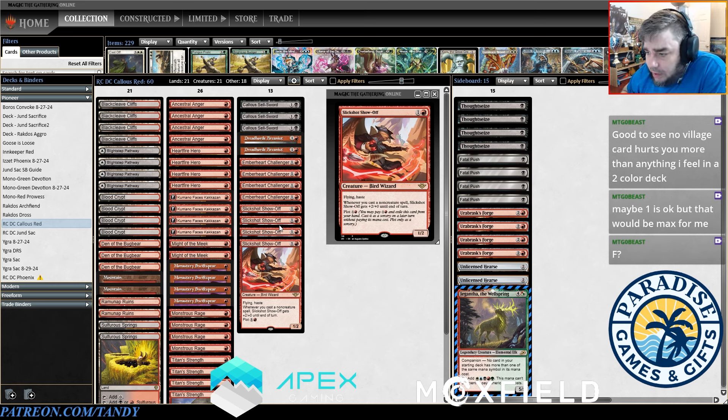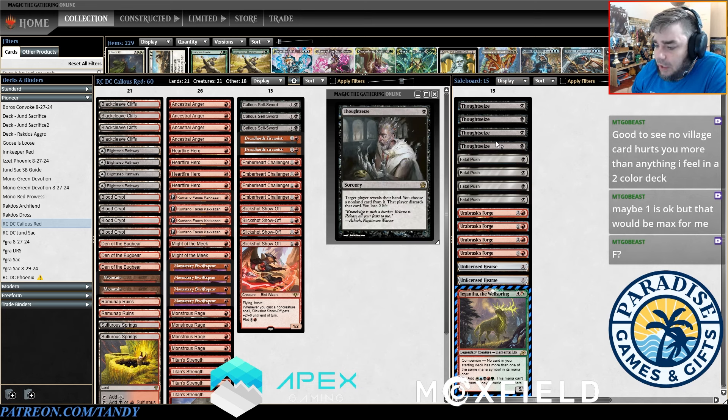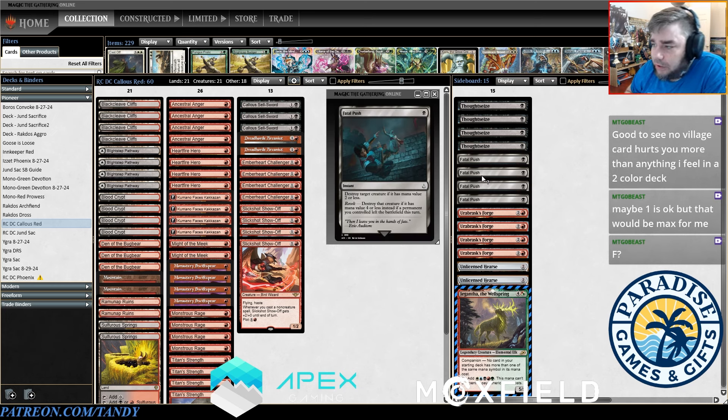Slickshot Show-Off is also quite excellent with Callous Sellsword — it gets buffed very quickly and aggressively, and then we can fling it at the face as a finisher after we've attacked thanks to flying. For the sideboard: four Thoughtseize and four Fatal Push are your most efficient means of interacting with specific types of decks. Our main deck is very goldfishy — we just ignore what our opponent's doing and try to kill them as quickly as possible. After game one our opponents will be more interactive, so we want to be a little more interactive as well to punch a hole in their game plan.